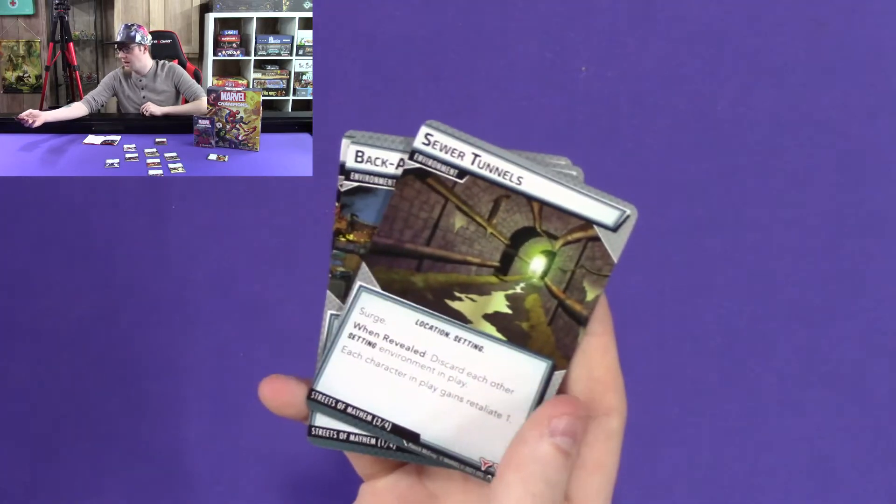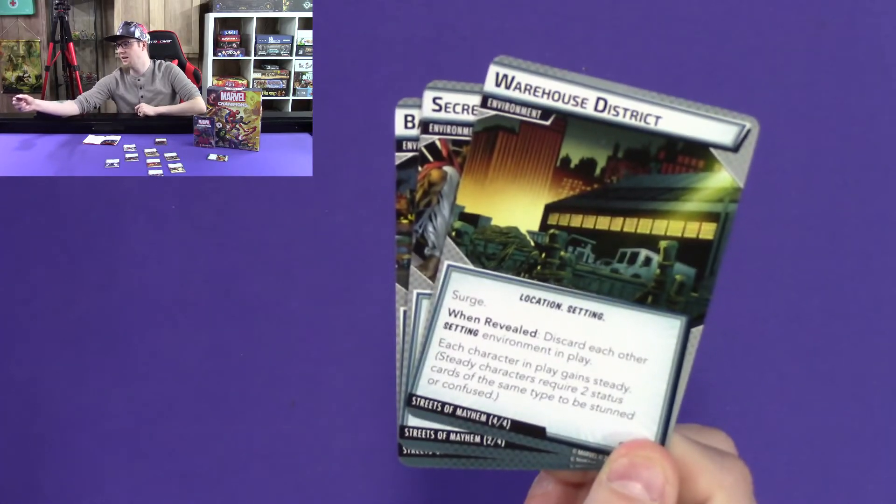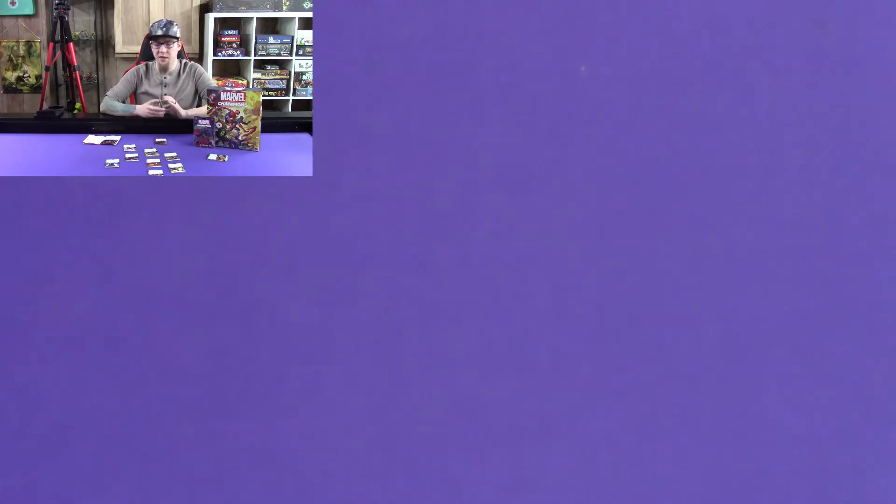Sewer Tunnels gives each character Retaliate, affecting all characters. Back Alley Enclave gives each character plus one attack. Warehouse District gives each player Steady. And Secret Lair gives each enemy in play one acceleration icon, while each hero and ally gets an extra thwart. This one is just incredibly cool and gives atmosphere about where you're fighting.